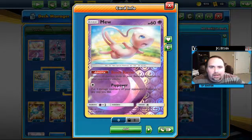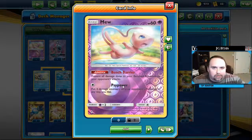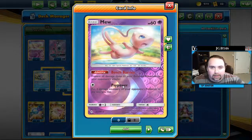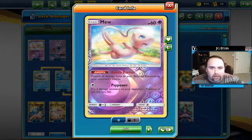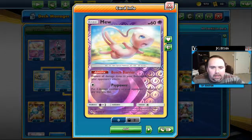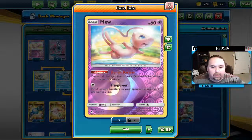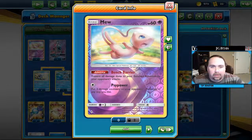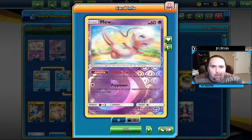You don't want Pikarom to take a four-prize turn. Mew shuts down Pikarom's GX from taking out a Lele, or doing a follow-up hit that gives them four prizes. It's all the reason we play Mew, but it's a pretty solid reason. There are occasional times where you don't get a knockout, either intentionally or otherwise, and Mew can follow up from a hit that didn't quite get there and take one or multiple knockouts, which is also very good.